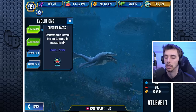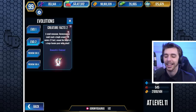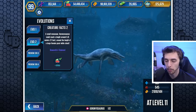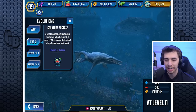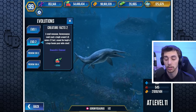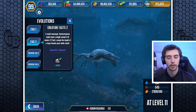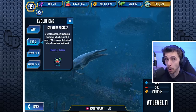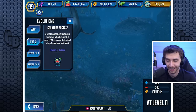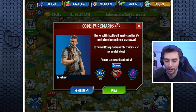Goroniosaurus is a marine lizard that belongs to the mosasaur family — a small mosasaur. Goroniosaurus could reach a length of 5.15 meters or 17 feet, around the length of a large female great white shark, since the males are either smaller or bigger. Interesting!